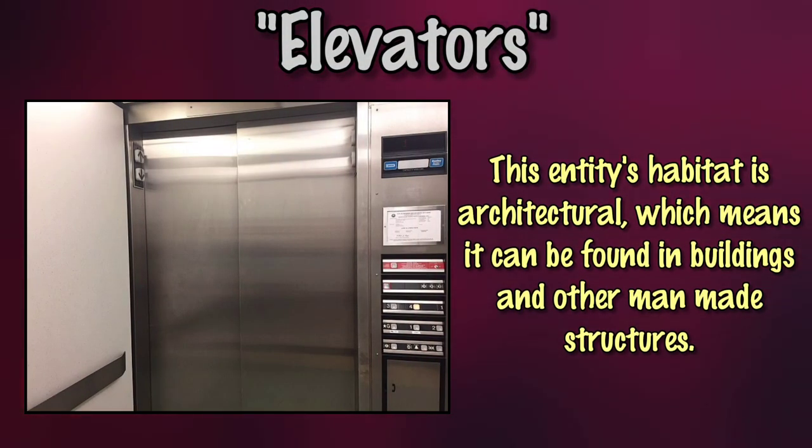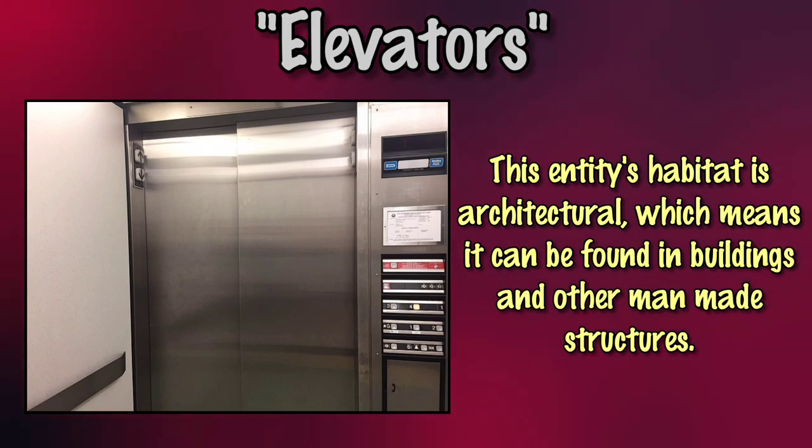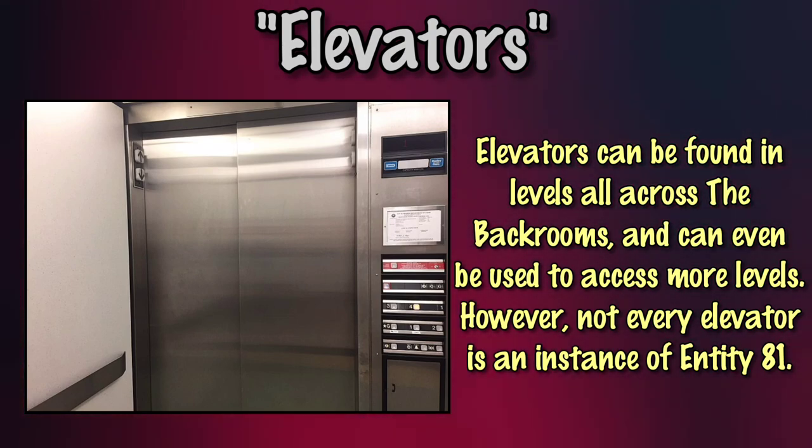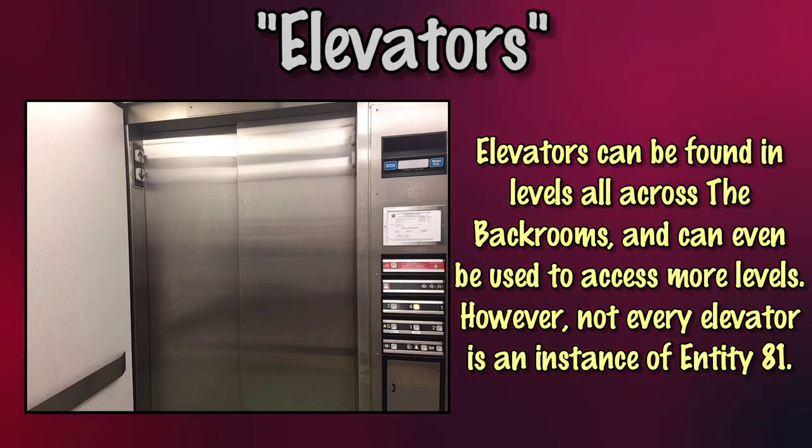The habitat of this entity is architectural, meaning that it lives in buildings and any other man-made structures. Elevators are entities that can be found on several levels and can be used to access other levels in the Backrooms. Not every elevator is an instance of Entity 81.